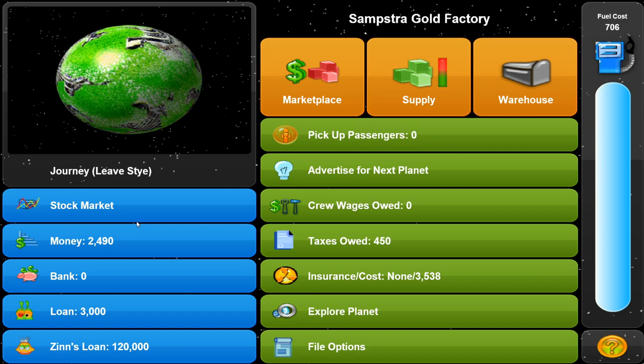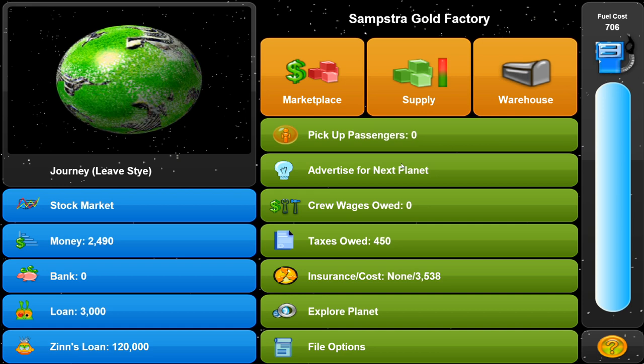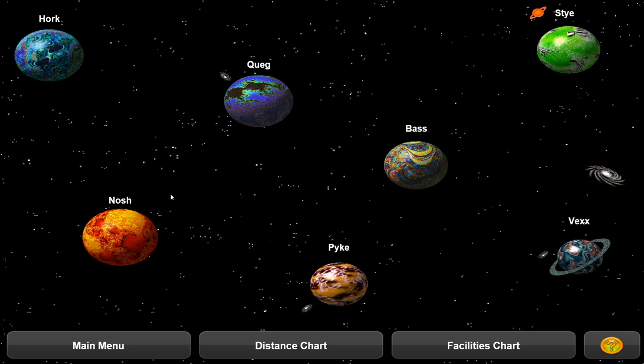Other things you can do: you can put money in the bank for 1% interest, which is very low. You can buy stocks for different companies on different planets - for example, STY shares are pretty high right now, so probably not a good idea. You can do advertisements, fly off to another planet to sell stuff, and more. Let's check the supply screen. We have mostly moon ferns and whipped cream. You can see how often you get a product on a certain planet - on Pike there's only 16% supply of moon ferns so they'll be really expensive there. It's probably better to go to Wax or Pike.